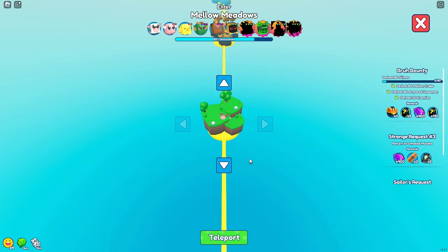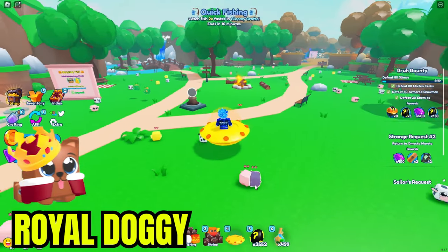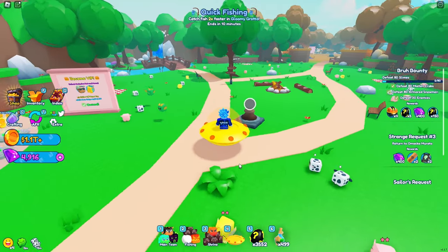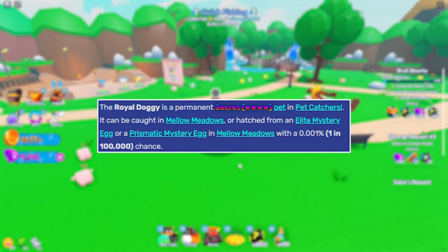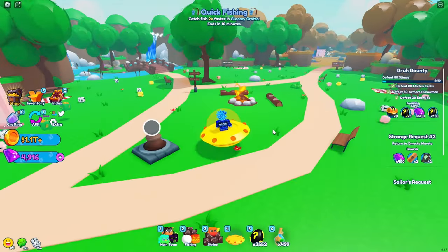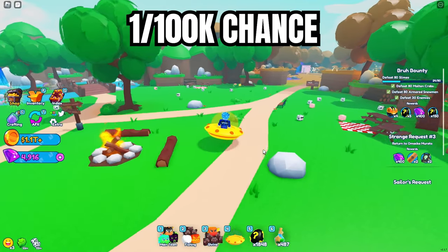The easiest secret pet that you can hatch is in Mellow Meadows. This is the only place that you can hatch the Royal Doggy. Here is the Royal Doggy with me opening up an Elite Mystery Egg. Remember, you can only hatch the Royal Doggy with Elite Mystery Eggs and Prismatic Eggs, and you also have a chance to catch it once it spawns like a normal pet in this world. It'll obviously give you a chat message pop-up. The chance to hatch a Royal Doggy is 1 in 100k.